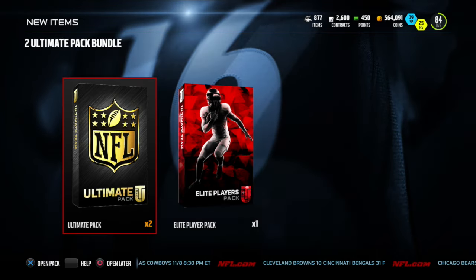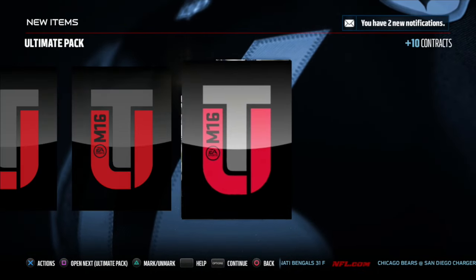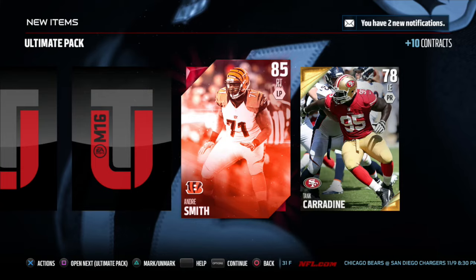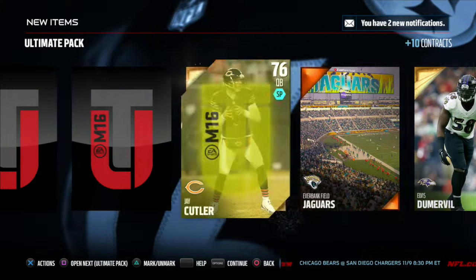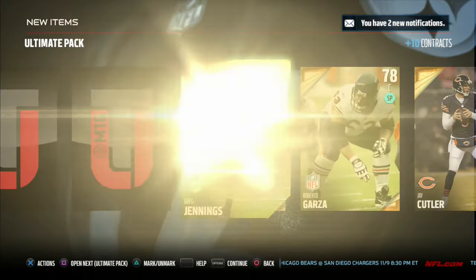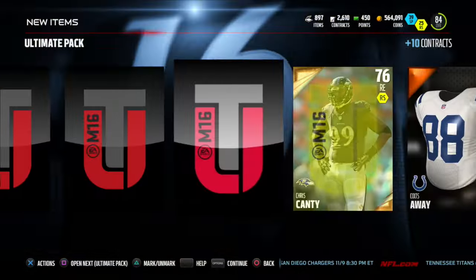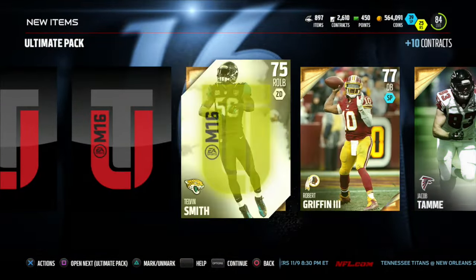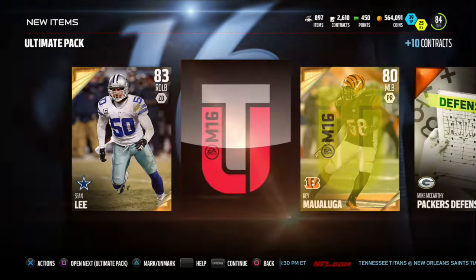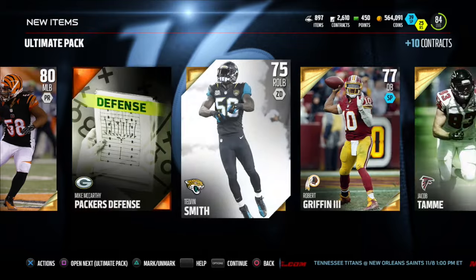Alright, two ultimate packs and one elite player pack. Starting with the first ultimate pack — let's see if we start with something good. We got a Sean Lee gold, another gold, and there we go — our first elite right off the bat: Andre Smith, right tackle. That's a position we needed. Scrolling quickly through the golds, hoping another elite shows up. We've got Team of the Week Jacob Tammy, RG3, and John Harbaugh.